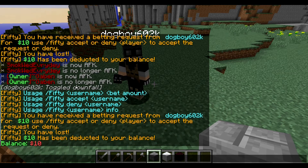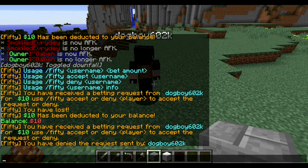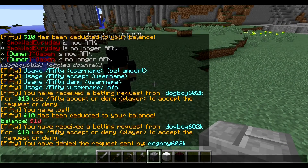I'll show you the deny command now. I sent myself another request. You can just use slash deny dogpoint, and it says you have denied the request sent by dogpoint. And on the other side, it says your request has been denied by this player, Smokewood.